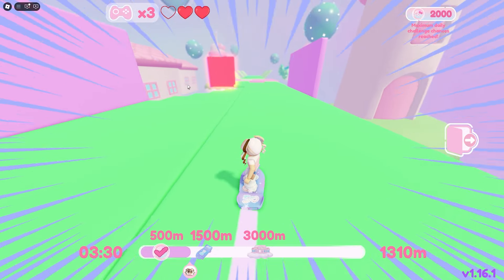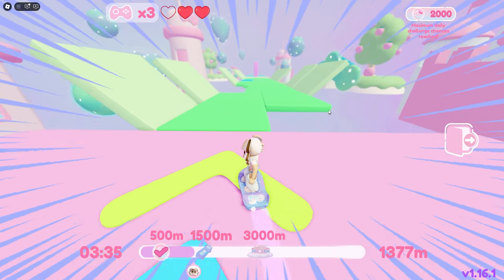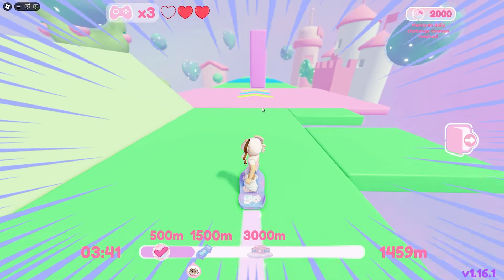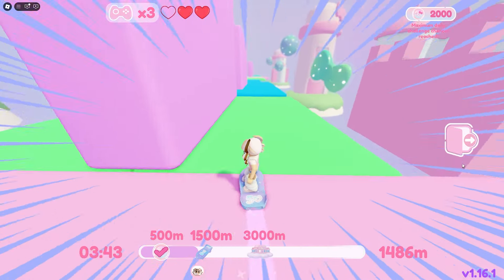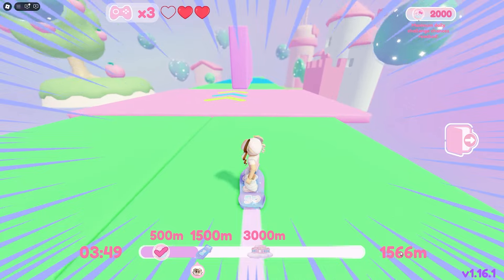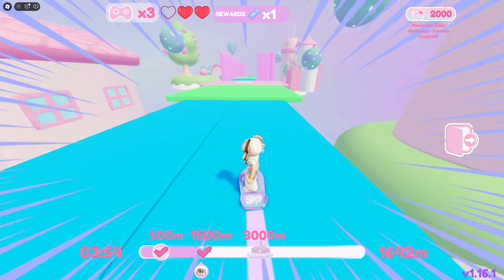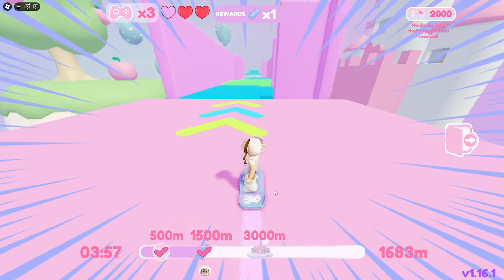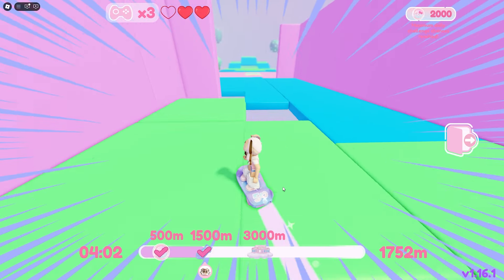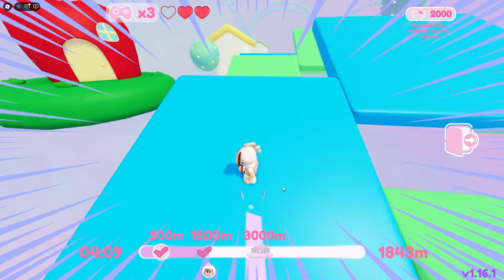You've got to avoid those glowing red blocks — they will make you lose a heart. If you fall off the edge you'll also lose a heart, so be very careful. We just got the next reward — we got the skateboard skin! You can actually change your skin in Hello Kitty Cafe and use it in your cafe as well, not just in the mini game.